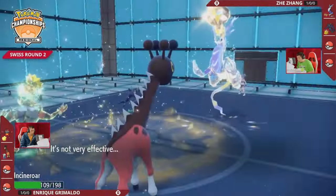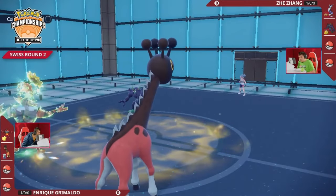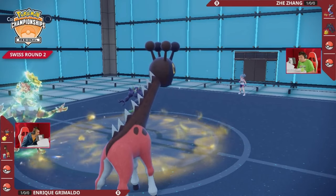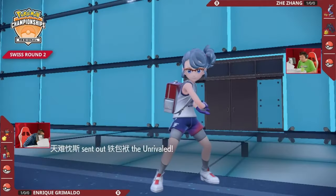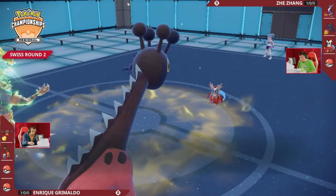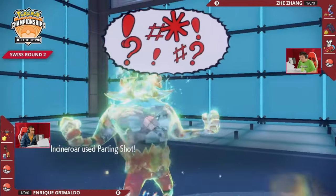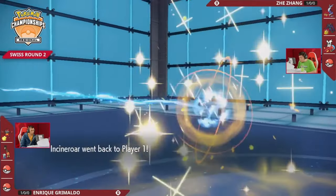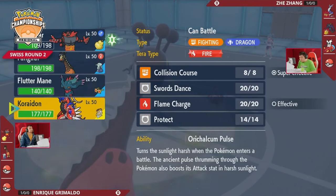We've seen what Miraidon can do with that tera and electric terrain. Even a Volt Switch into a grass-type Incineroar still does 40 damage — wild to think about. Jay gets Miraidon off the field while still dealing big damage. Without the terastallization, Incineroar was probably taking about 80% damage. You can see the power of Volt Switch here: Enrique is forced to use a defensive tera and protect to make sure Farigiraf takes the Bolt Switch, but Jay deals that damage and flees safely.